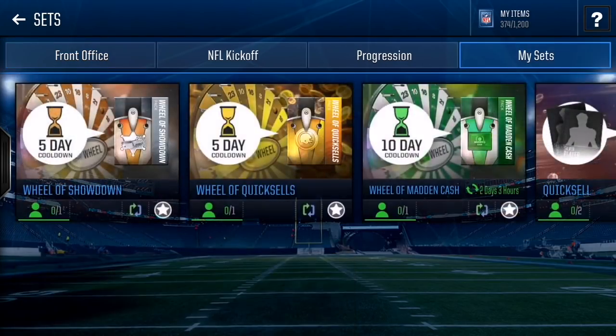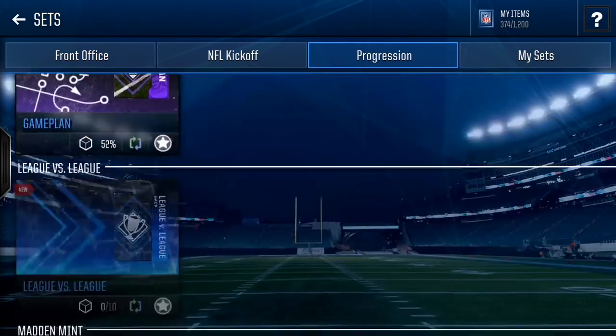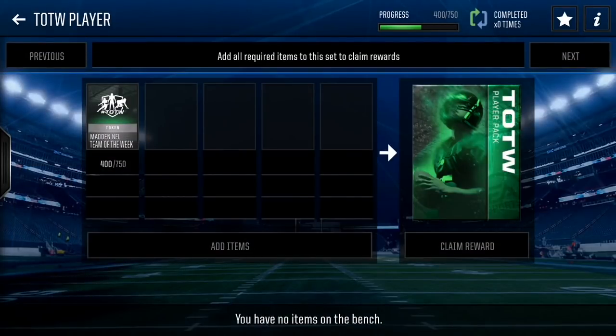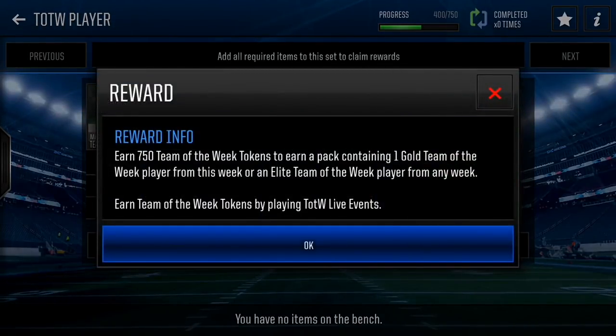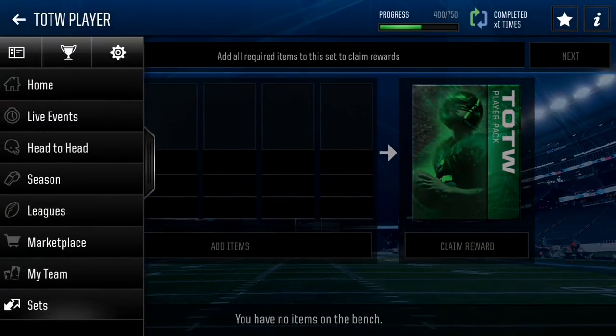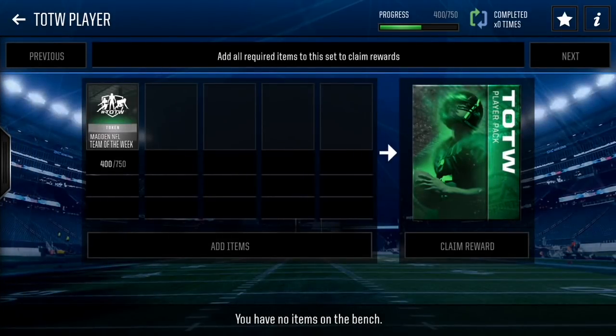What we're going to do is go to Progression, and you'll see a set that says Team of the Week player. Right now I'm halfway through. It costs 750 Team of the Week collectibles to get one of these Team of the Week players. You could get an elite in here, or most likely a gold — but if you do get an elite, you're freaking lucky. So at the moment we have 400 collectibles and we totally need 750. So you want to do 750 times 49...